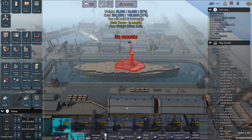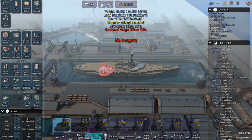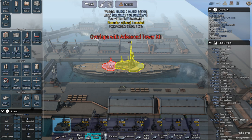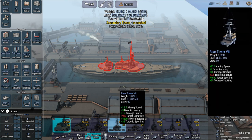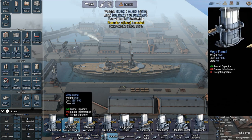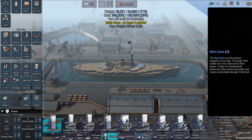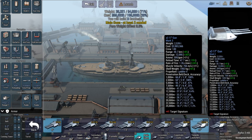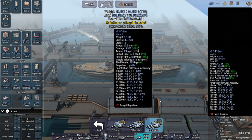I'm going to go with that tower. Shift does not work with that one. I'm going to go with a large funnel. Main guns — I always want to go a little big, but I'm going to try 14-inch.